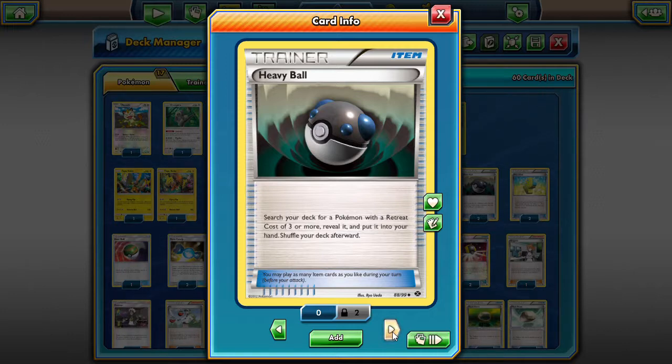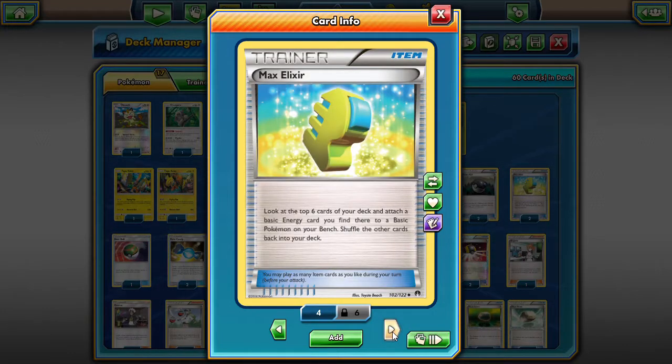I did have a Shining Volcarona in here before, and it was good, but I was able to find Shining Arceus and swapped them out — I like that a little better. If you are worried about the fire matchup, put Shining Volcarona in because it too can attack for two Grass energies with its second attack. We have two Max Elixirs; I prefer more, but with only ten Grass energies, two Max Elixirs is just good enough to get Shining Arceus on board.